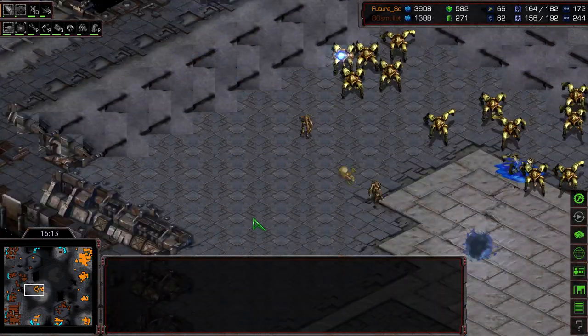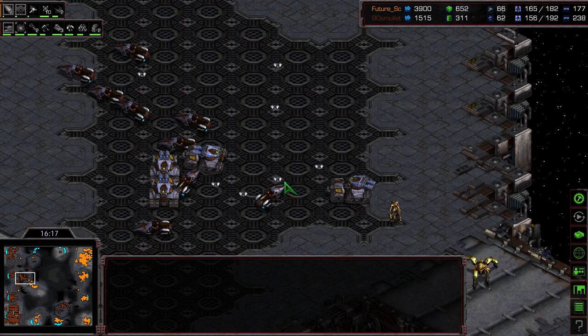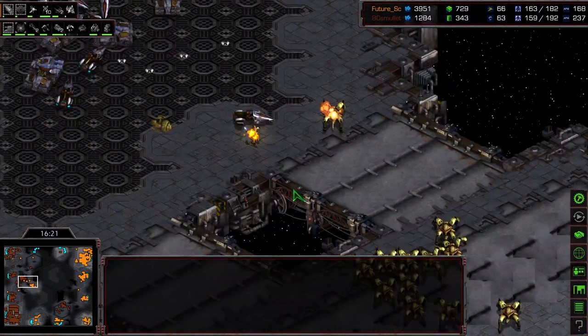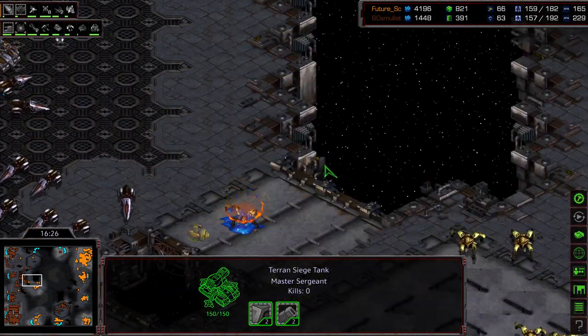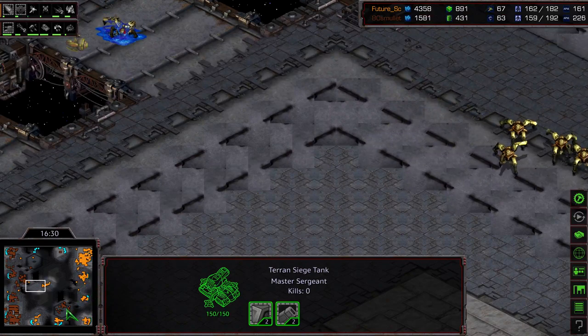So pinning Mullet back. A couple mines clearing out some Zealots — which I think Future's happy to sacrifice here. And Aedes Mullet once again getting contained on his side of the map. However, level 3 weapons about to kick in — he's already at level 2 armor. Also has EMP warping in. What's the equivalent of warping in for Terran? Terran doesn't have warp technology, right? Just the Protoss. Food for thought — I'd like to hear your comments.